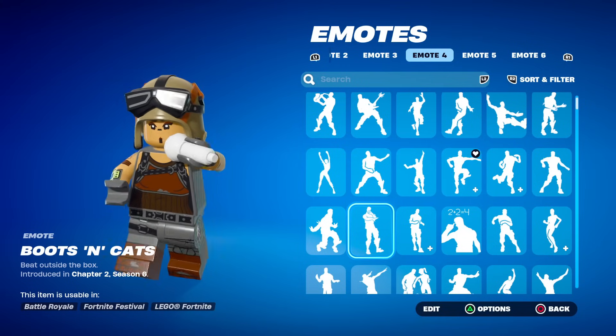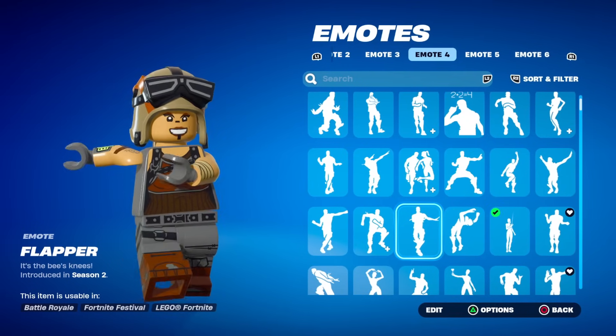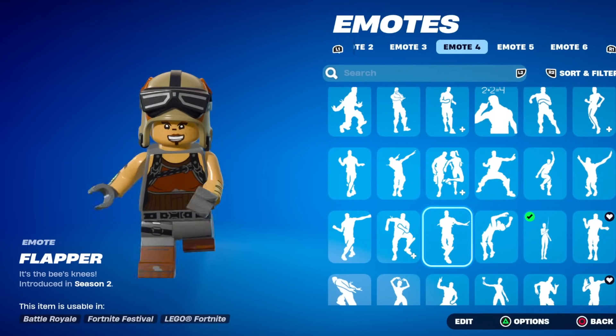What about Boots and Cats? You get a LEGO microphone — are you kidding me? This is insane. Flapper — this is good, this actually looks like how the emote is.